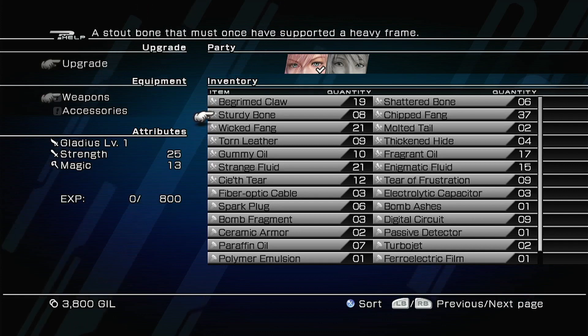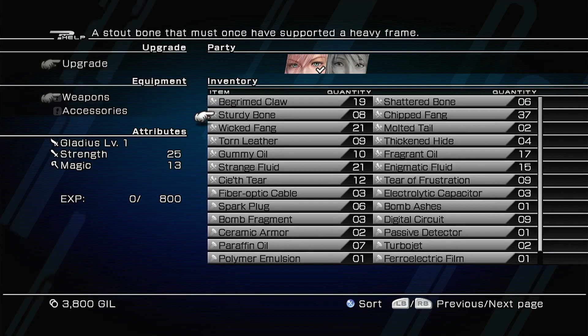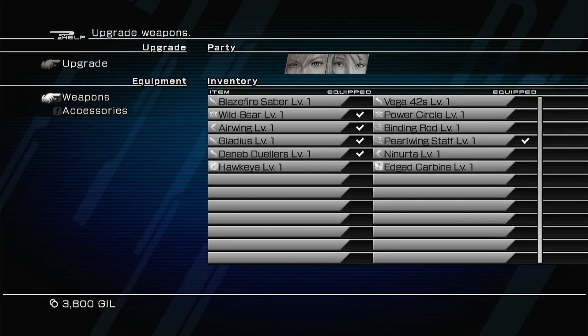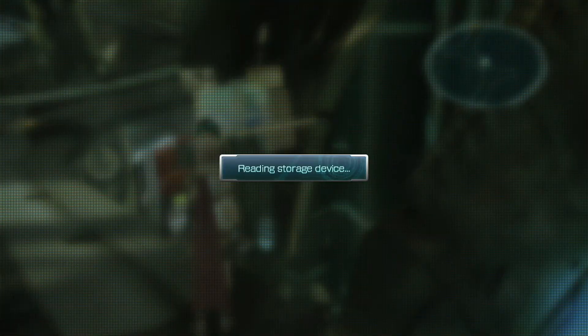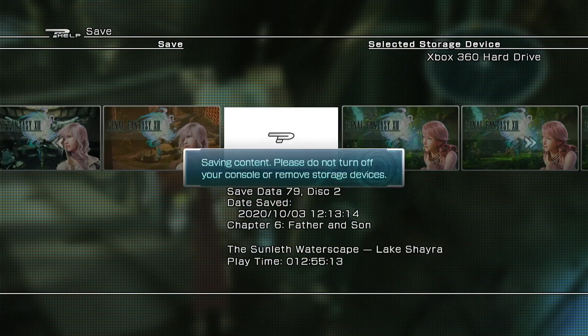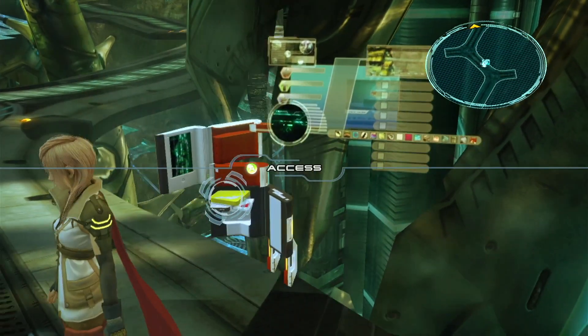I think we have to buy stuff — sturdy bones. Can we purchase wicked fangs? We had 21. I'm not sure if it's cumulative. We'll save before we do this, just in case this doesn't go right. The upgrading system is a little weird. I'm going to create a new save — just bear with us. In the meantime, smash that like button, subscribe to our channel, and ring the bell — that'll help us a lot.